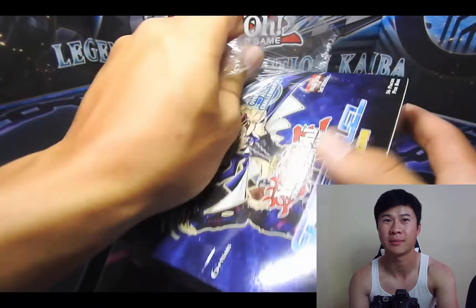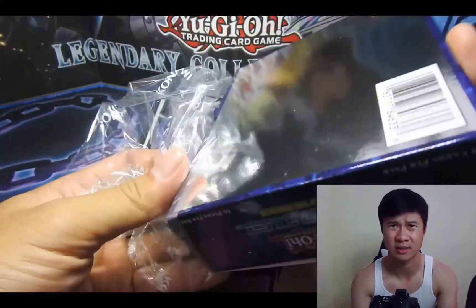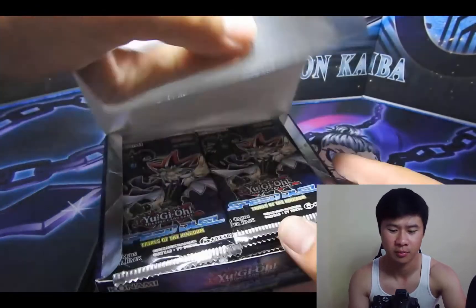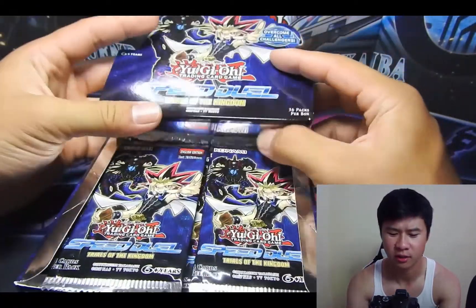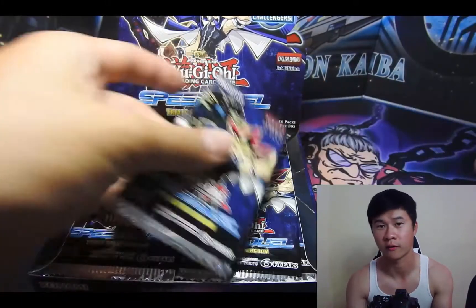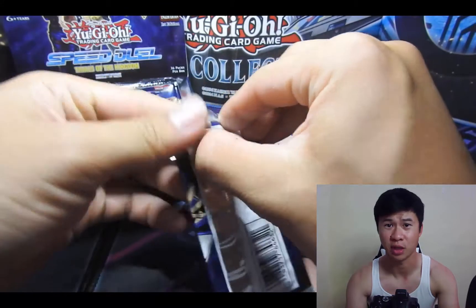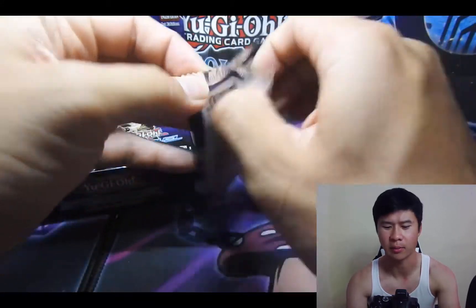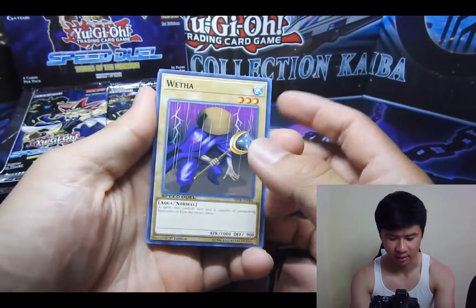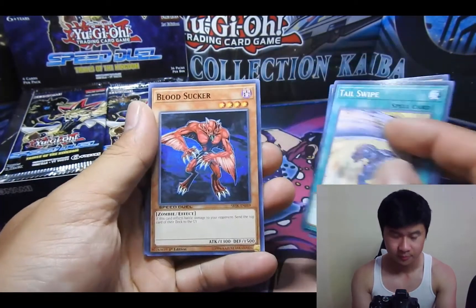The dream is to pull Parasite Paranoid, which is a very surprising card to be the most expensive card in the set because it's just like an insect card. It's a great insect card, don't get me wrong. But the other variations of Parasite Paranoid are like a quarter. But this ultra rare version is like $15, which is insane. Dawn's Elugue is a very popular one in the GOAT format. Floodgate Trap Hole, Magician of Black Chaos, to name a few.